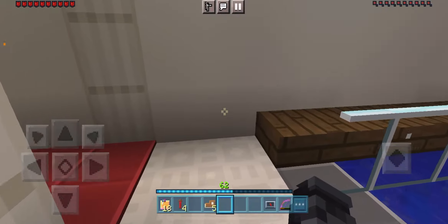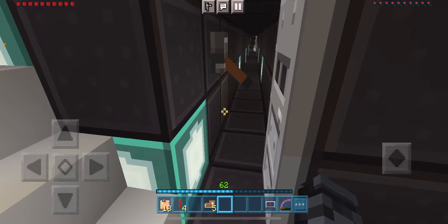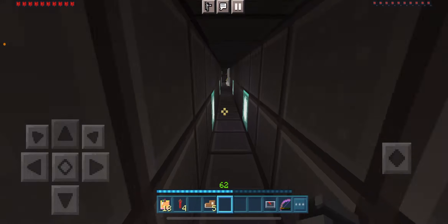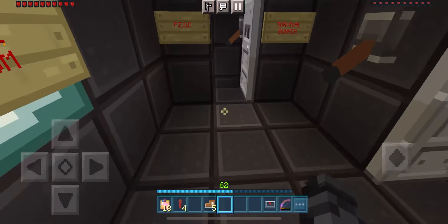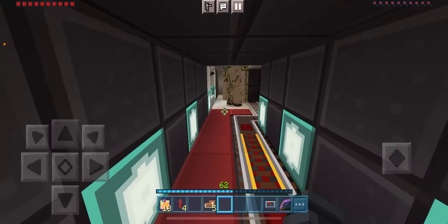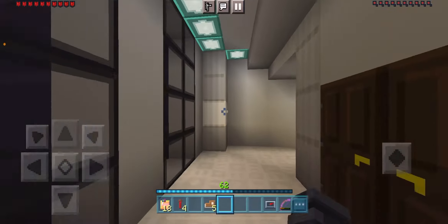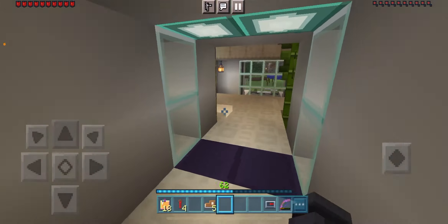We can even play some music — let's try this disc. For some reason I don't hear any music playing, that's pretty strange. Anyway, this passage over here leads to the emergency safe room, which I'll show you later. There's a parrot over here — this is part of the bunker. I'm gonna go back this way.